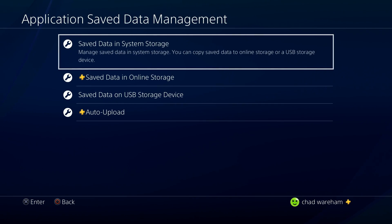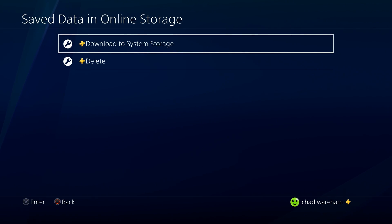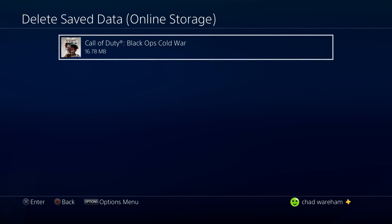From here we're going to go to Saved Data in Online Storage. Next we're going to go to Delete, and this is where you'll find all of your backed-up save game files in online storage. In my case I only have one.